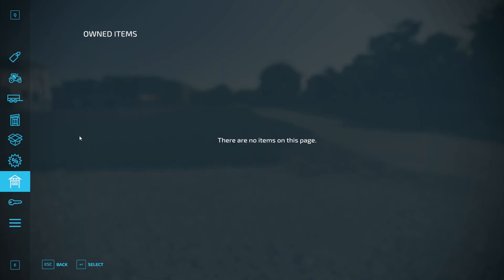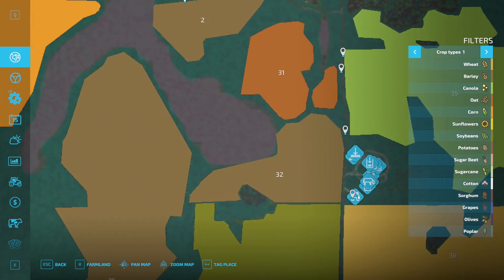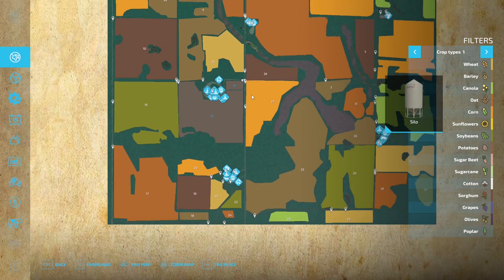Just to verify — owned items — you do own nothing as far as equipment. There are three farms you can start with on the map besides the starting farm. There's one down here, there's one down here. They each have a farmhouse, and you've got silos, barns, petrol tanks, fuel, and so forth. So you've got a couple locations you can begin in depending on what you'd like to do if you don't start within the new farmer mode.